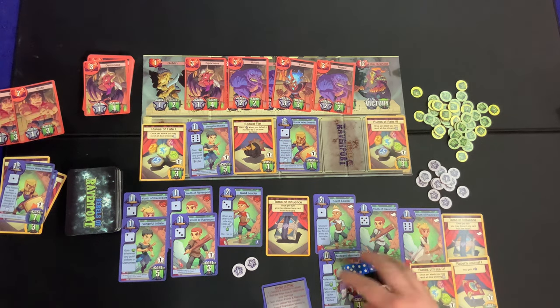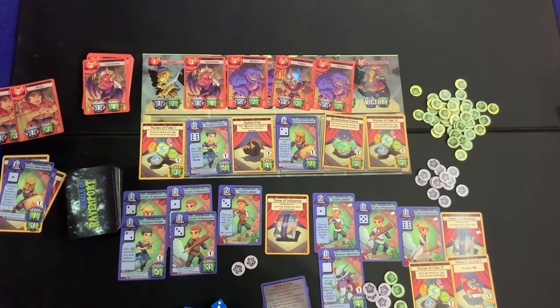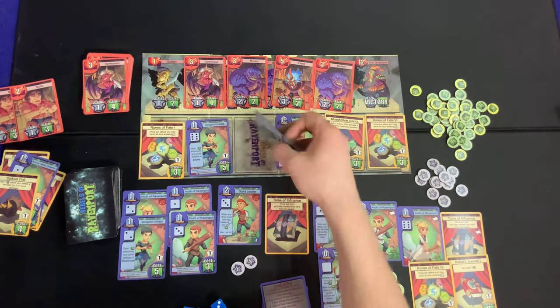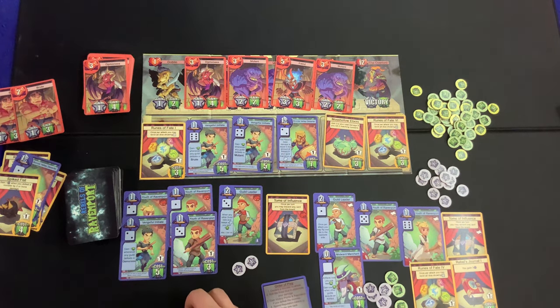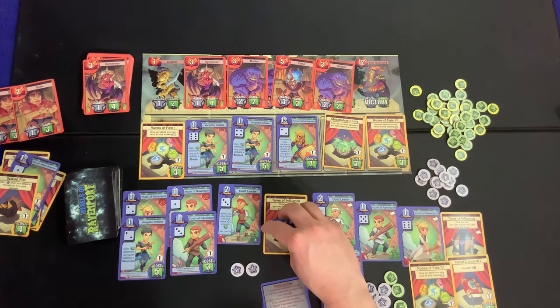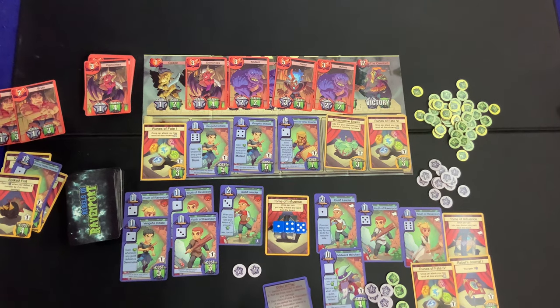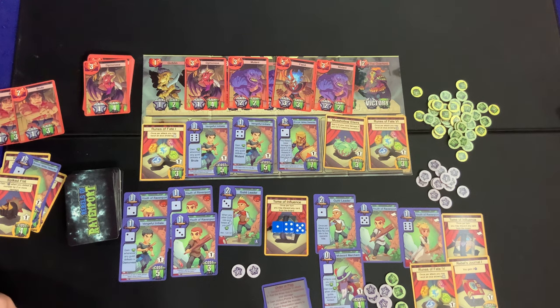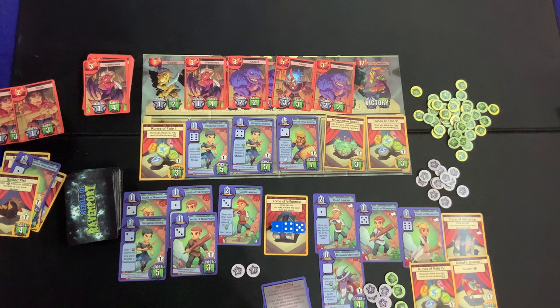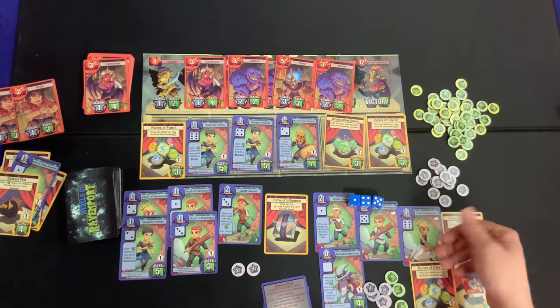We've got a lot of guild cards building up. Considering what to discard from the board. Over here the other player tries the Demoness again — one, four, five — they didn't get it. Need threes or twos to hit. They miss again. Just one attack lands. That is a rough turn. We're realizing this squad is boom or bust.